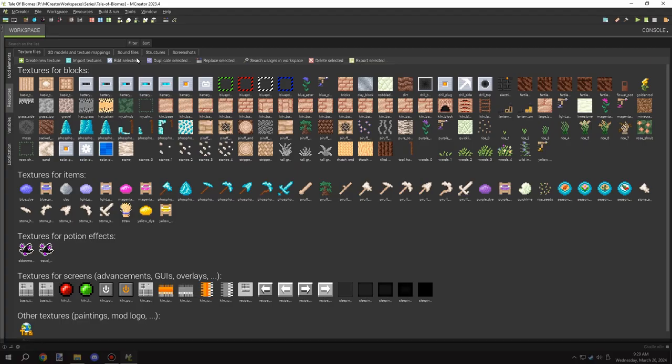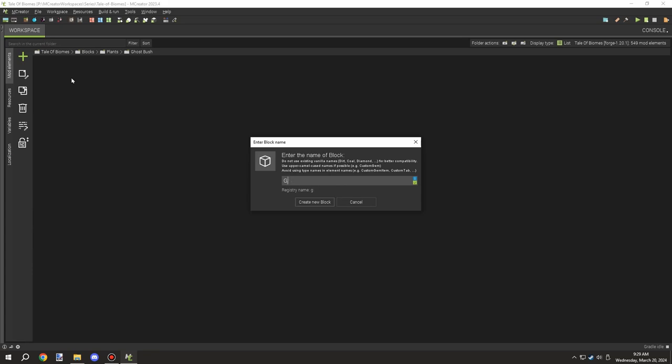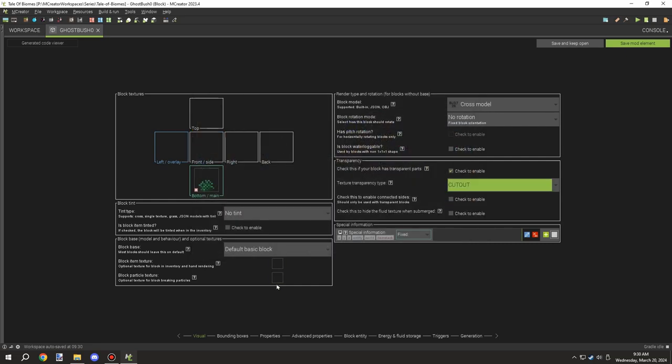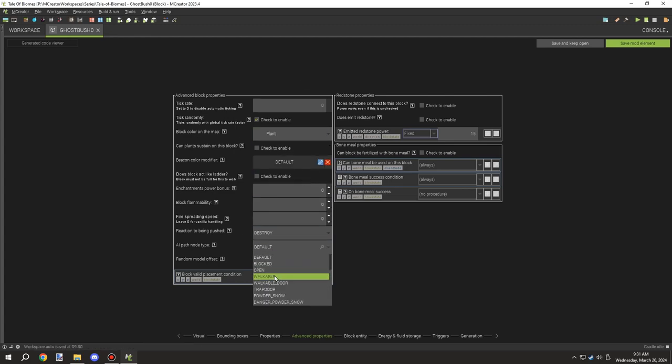I needed to import all the textures for items and then start working on a folder for our berry bush. I'm calling this 'ghost berries' because the berries are kind of a ghosty color. I set up the item texture for the block and adjusted the properties for the blocks themselves. I decided not to go with a standard tick update and just went with a random tick update for the growth. I was going through the AI properties - I needed it to break the block when a piston pushes it.